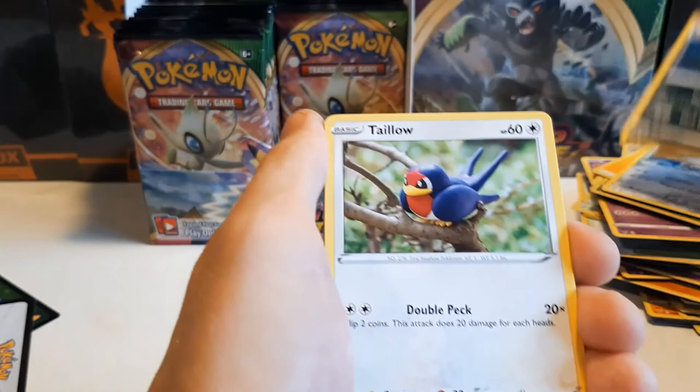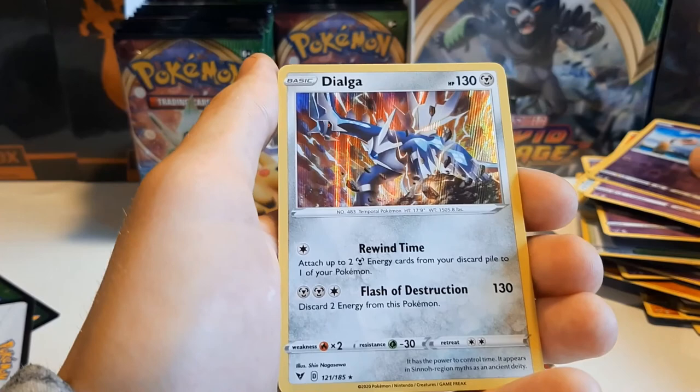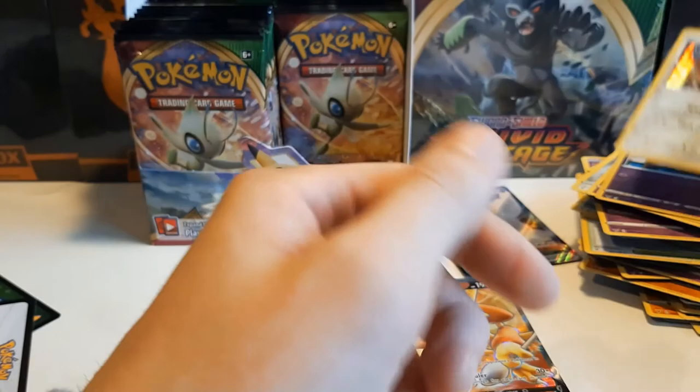Talonflame, Charmander — love Charmander — Wooper, Galarian Meowth, Cottonnee, Woobat. And Dialga — wow! I didn't know this one was in the set. 'Attach up to two Metal Energy cards from your discard pile to one of your Pokémon' — might be a good one!